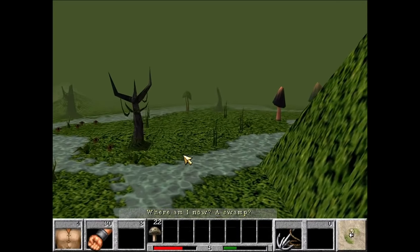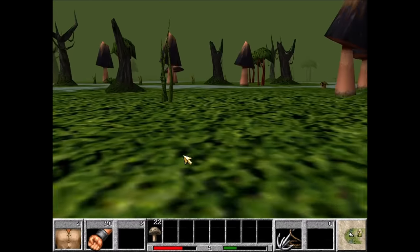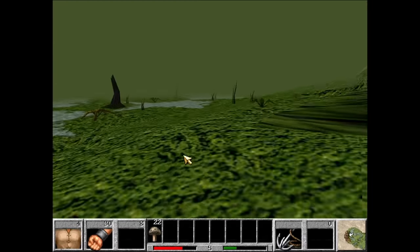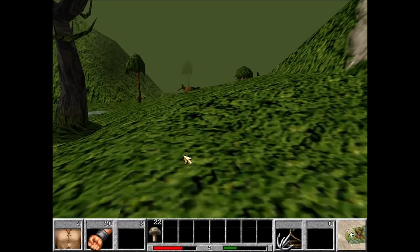Where am I now? A swamp. There is a piece of the Mask of Eternity here, one of the things that we need to finish the game. But later on, the game doesn't actually check that you have it, so we don't need to pick it up.